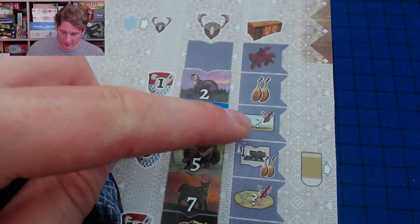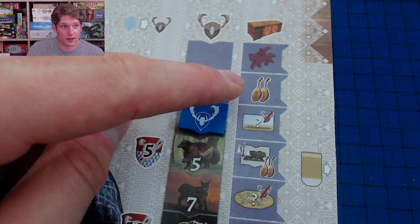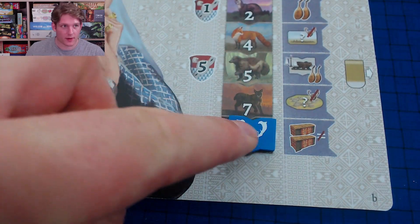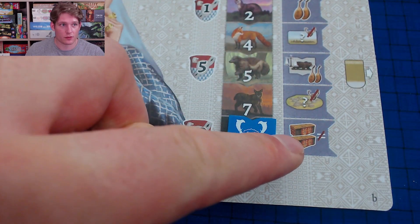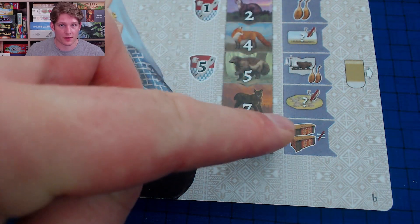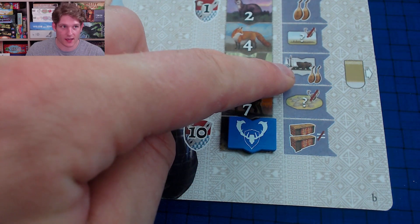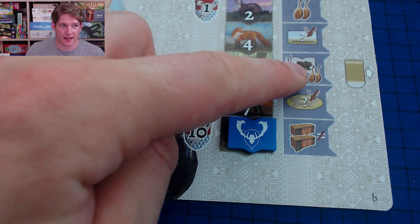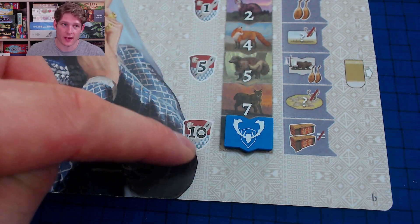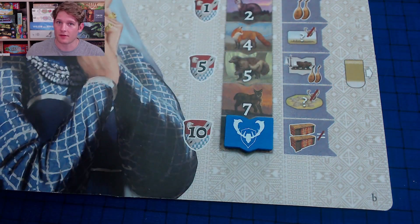Regardless of whether you advance the trophy marker, you can then take a reward shown on the right: a village action, two storytelling points, or three horses, for example. When you make it all the way to the end, you can take two rewards from above that position provided they're not the same. If you gain further trophy actions after reaching the end, you can't advance anymore but you can still get the trophy benefits. There's also endgame scoring based on how far you progress.